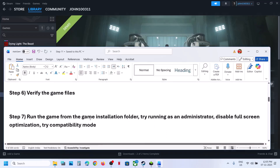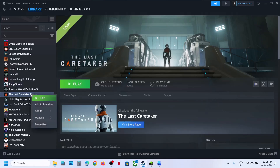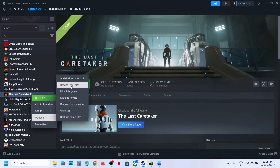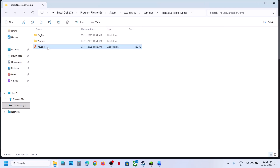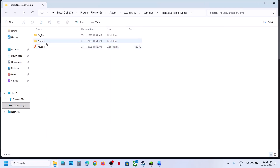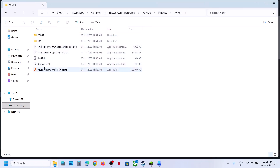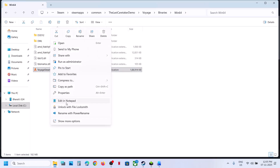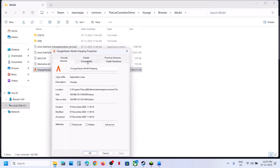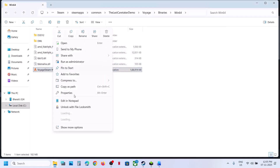Still not working? Run the game from the game installation folder. Right-click the game in Steam, select Manage, Browse Local Files, and double-click to launch the game from here. If that does not work, right-click and Run as Administrator. Still not working? Open the Voyage folder, Binaries\Win64, and double-click to launch the game. If that doesn't work, right-click, go to Properties, go to the Compatibility tab, and check the box that says 'Run this program as an administrator'. Hit Apply, click OK, and launch the game.